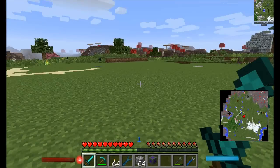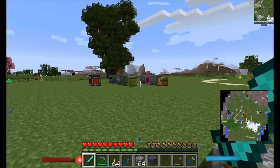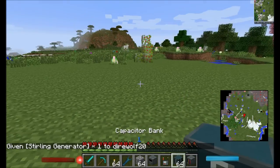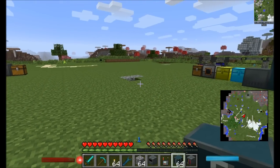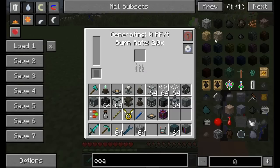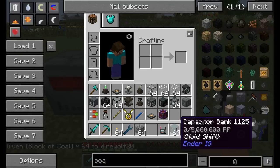We'll look at some of the machines we didn't get a chance to look at in part one, as well as the piping system. One block I'm very excited about is something I was recently looking for, and when working on the mod spotlight I stumbled across it. Let's place down a Sterling Generator, which generates power using any burnable substance — throwing in some blocks of coal, it's generating 20 RF per tick.